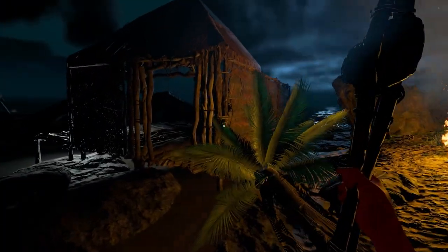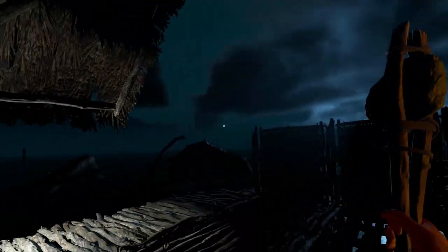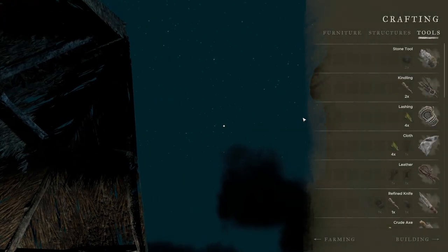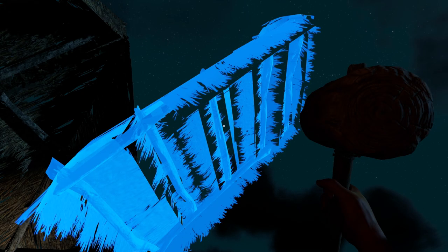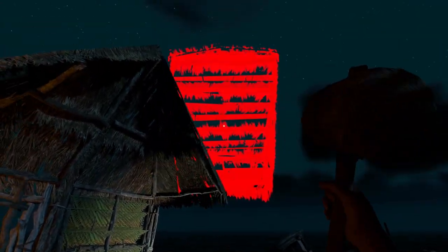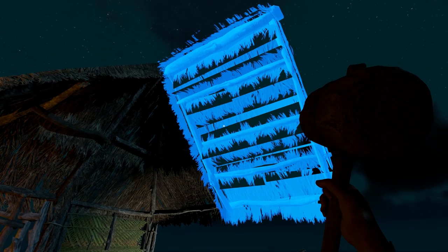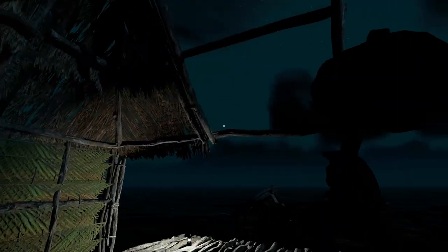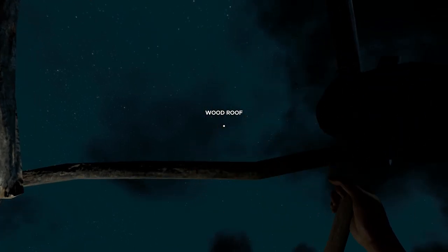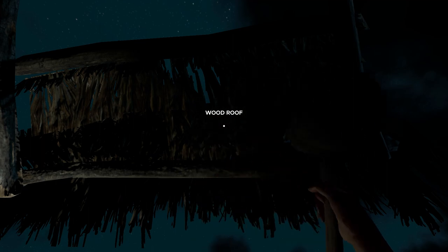The nice thing about the shipbuilding mechanics is you're actually capable of making yourself a fully sustained base on water. Let me go to the building menu — we'll go up to the roofs. I think we need a wood roof middle right here. And if I can get that to go right there, that's exactly where I need it. If my hammer breaks during this process — we have no rocks left, so that's going to be a little bit wacky.